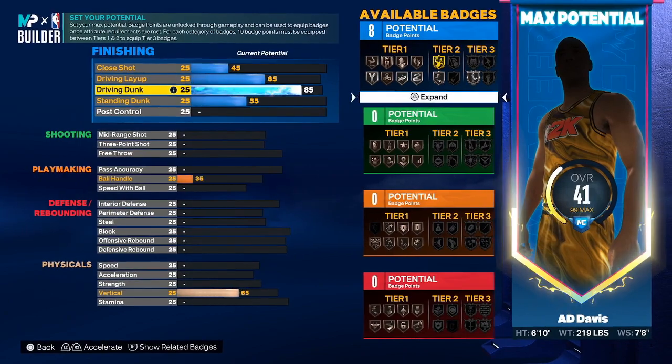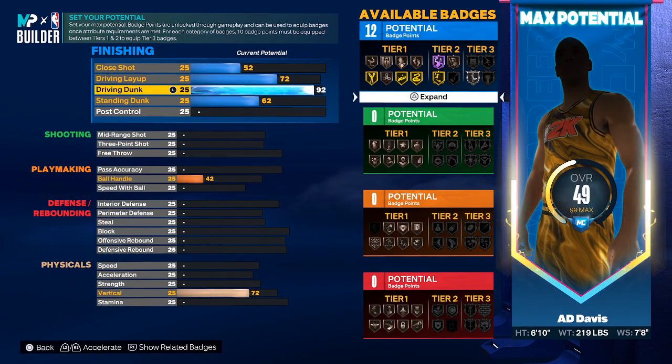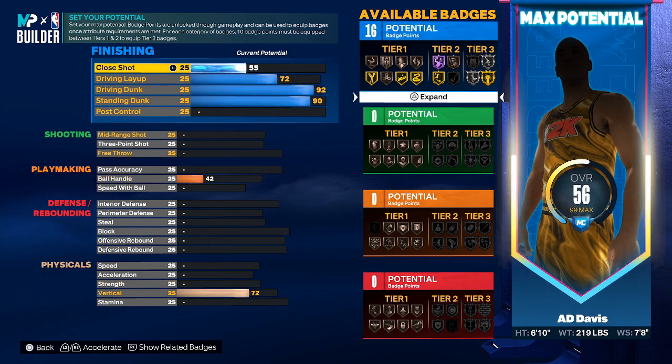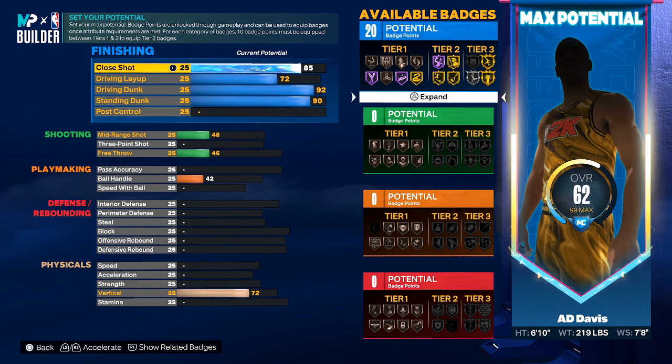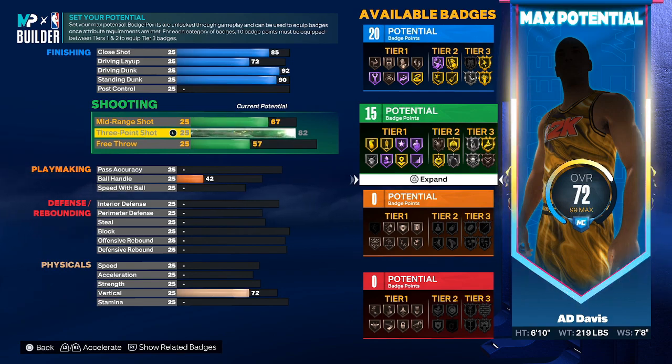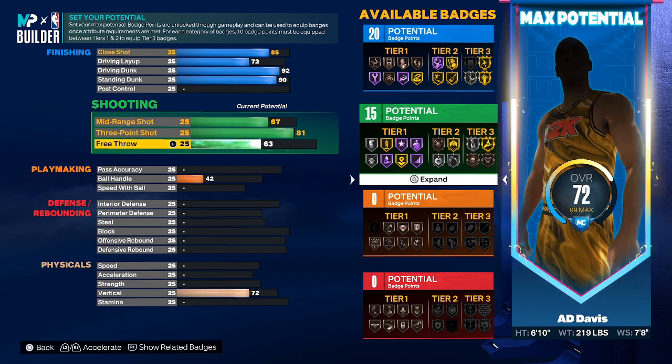I'm going to go 92 on the driving dunk, 90 on the standing dunk. We're going to stay at 72 for the layup, and we're going to move the close shot up to 85. You are going to be finishing like a madman in the paint. We're going to go 81 on the three. The mid-range is a little low, but if you know this game you can hit with a low mid-range all day long.